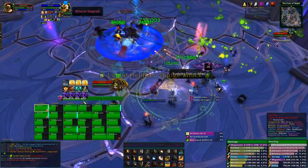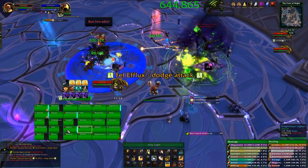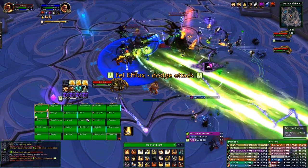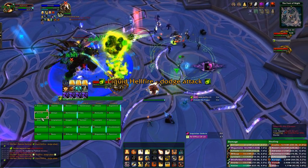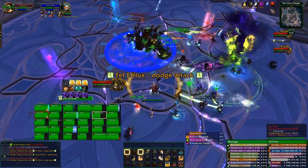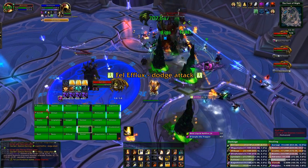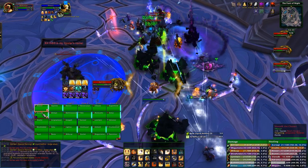Now during Phase 1, you'll be fighting Gul'dan for a short time, before he goes immune after summoning three mini-bosses. Throughout this phase, he'll be throwing two different spells at you. One of these is Liquid Hellfire. He'll mark a location of a random range player, and throw an orb of fire at it, dealing a large amount of fire damage to the entire raid. This damage drops off with distance, so moving away from the orb will help you survive. However, if you just stack on top of healers, and they use their Scattering Field here, it will help mitigate a large portion of the damage, if you use multiple of them at once.